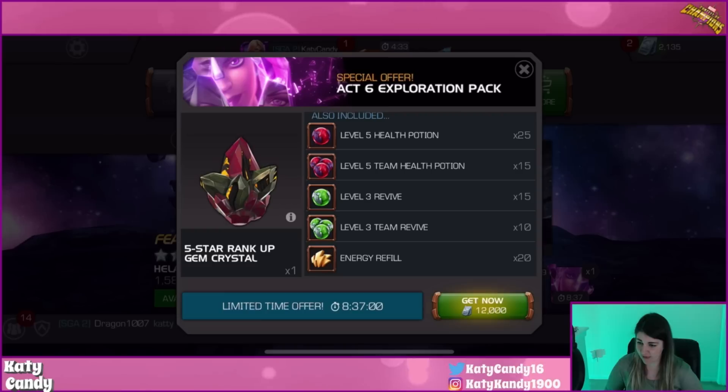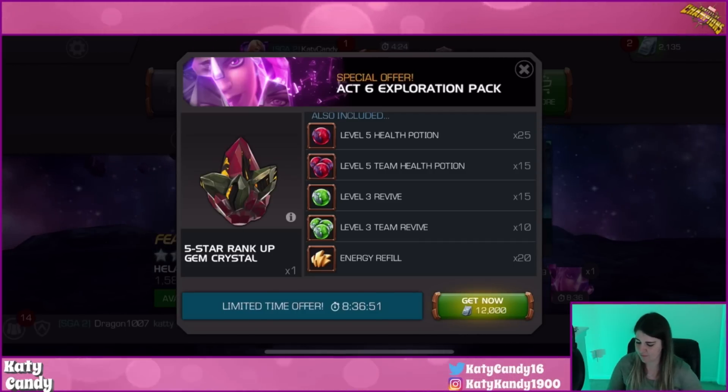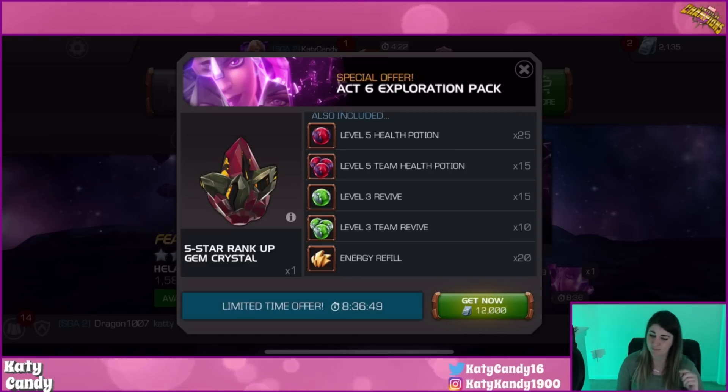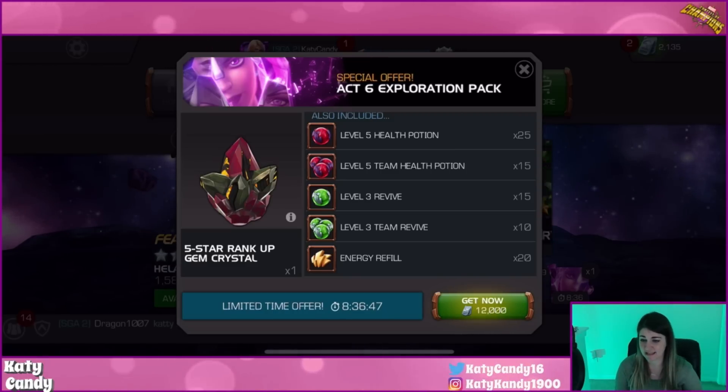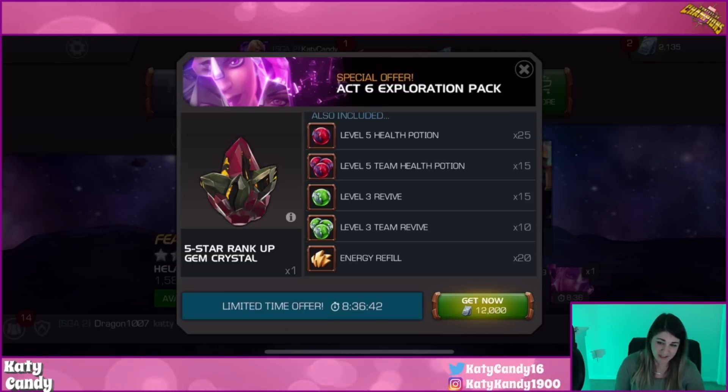So of the 12,000 units, 5,000 would be for all those resources and 8,000 would be for the four-to-five rank-up gem. At 12,000 units that's going to cost you about $400. Is it worth it?